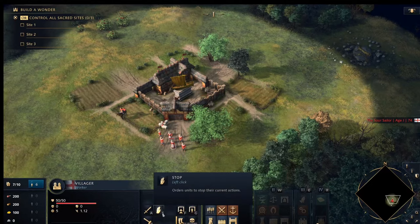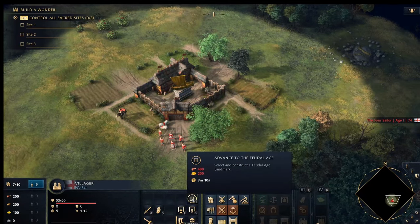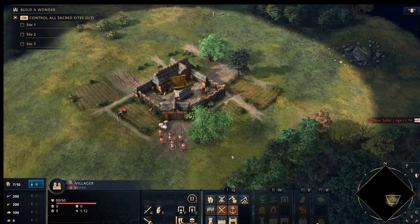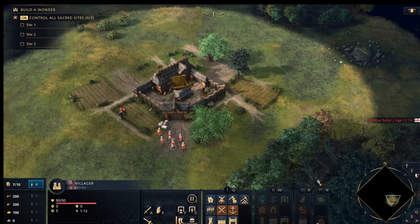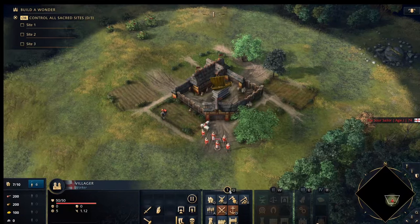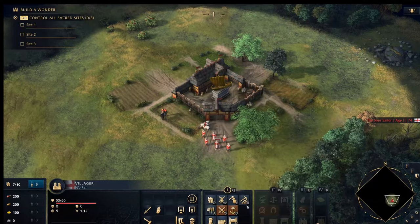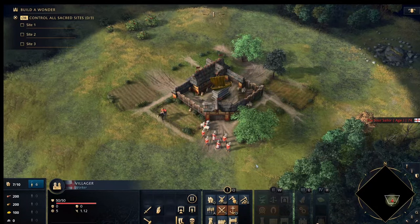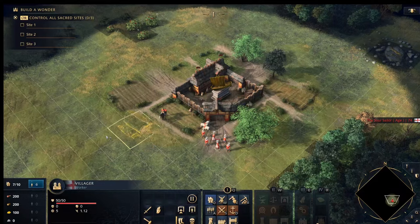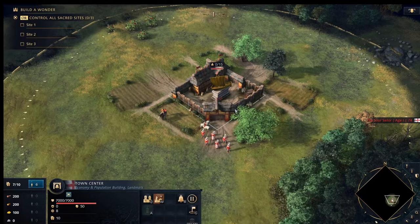From the villager menu you can see all the options: Attack, Repair, Stop, Garrison, Seek Shelter, Stand their Ground, Delete, and build a Landmark. They also have building options since villagers are what you use to construct buildings. You have Age 1, 2, 3, and 4 building tabs. For example, pressing Q opens the Age 1 buildings. From there pressing the corresponding letter key lets you place a building. Press QQ to build a House, QW to build a Mill, QE and QR for others — remember those hotkeys because you'll use them a lot.